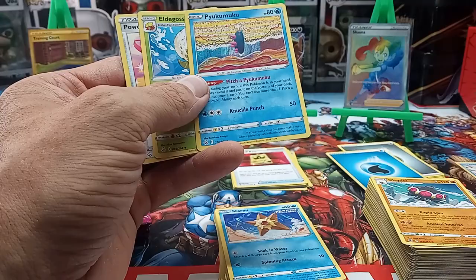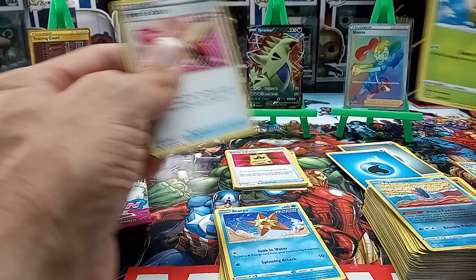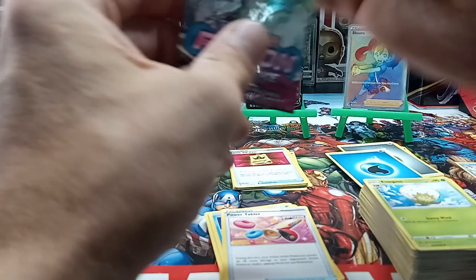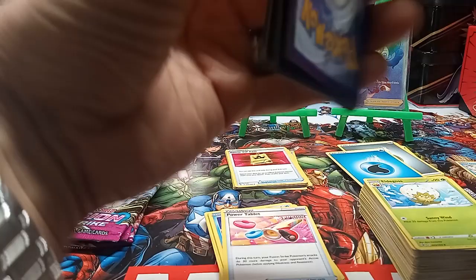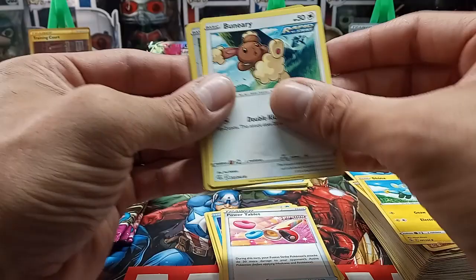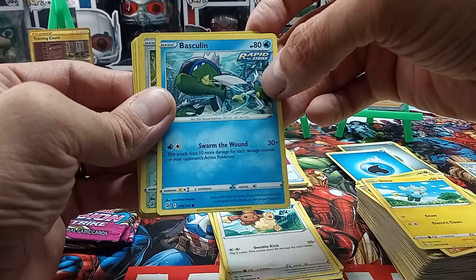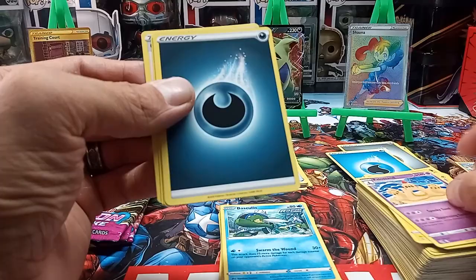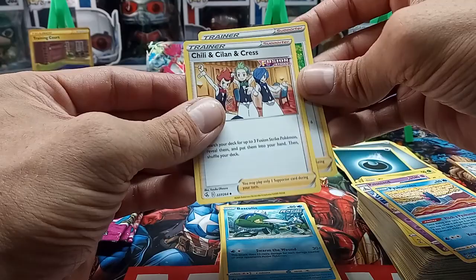He's got some horrible gas — oh my god, he's sleeping under the table and passing gas in his sleep. We got a Caterpie, Drillbur, Shinx, a Rapid Strike Bunnelby, a Rapid Strike Bossco, a reverse holo of Meowth — probably not worth anything. Palosand, dark energy, Schoolgirl, and a Chili Pansear and Cilan Fusion Strike.